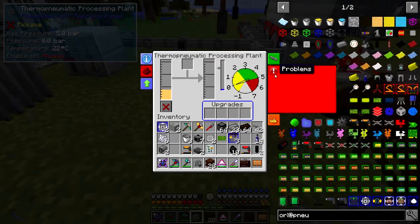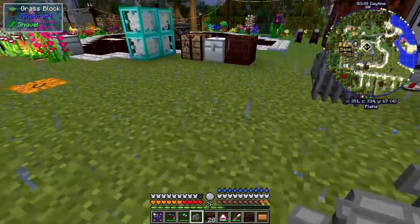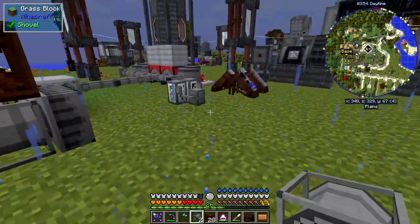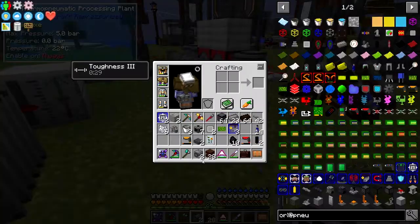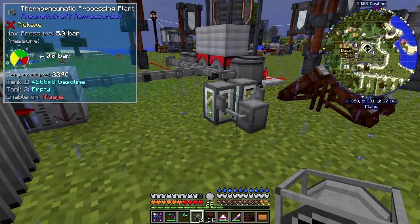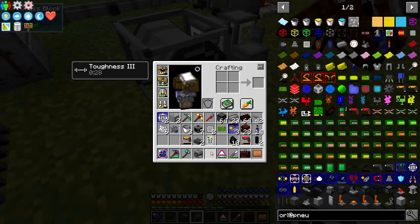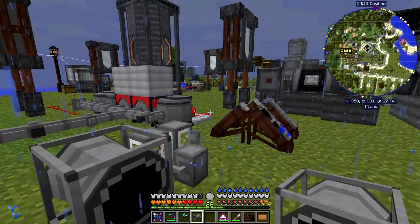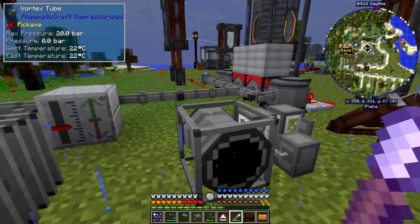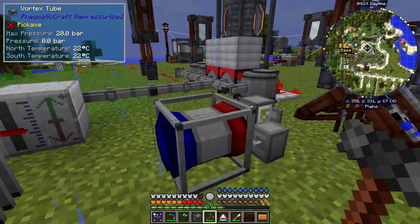There are some problems — there's no pressure and it also needs heat. So I'm going to put some vortex tubes — vortex tubes — against the side of this like this. I can also use the standard ordinary hammer from Immersive Engineering to rotate these. Let's rotate it so that means it's got the cold face on this side, and what we need is the hot face.